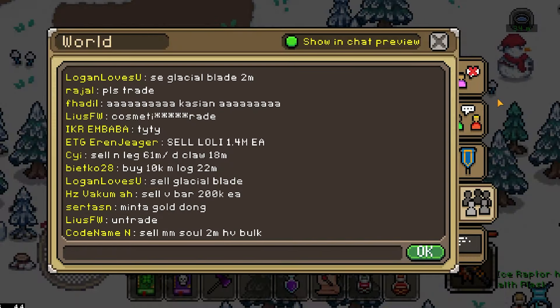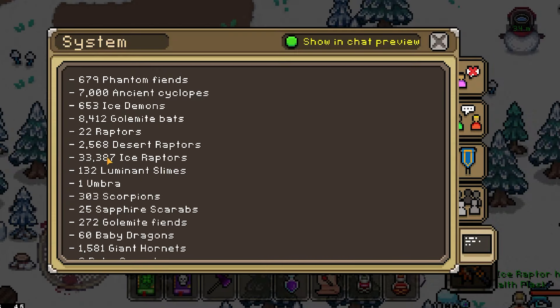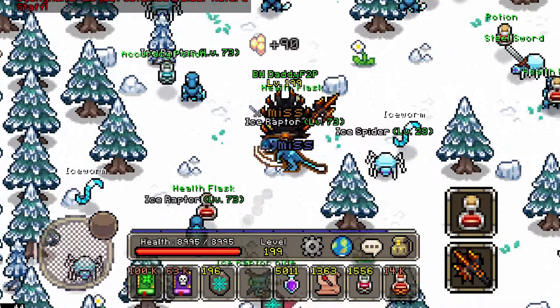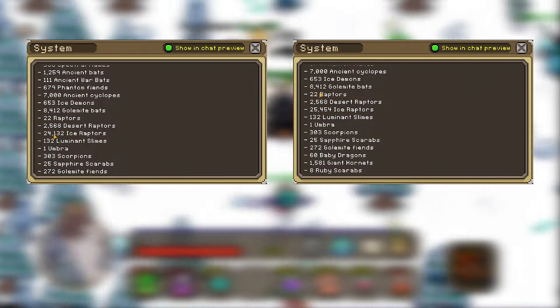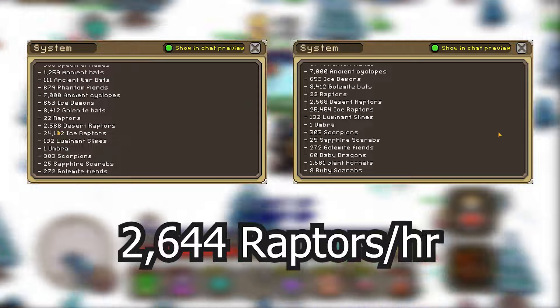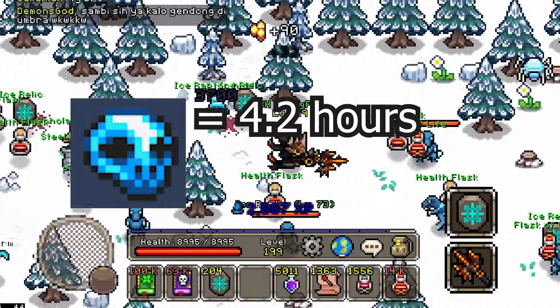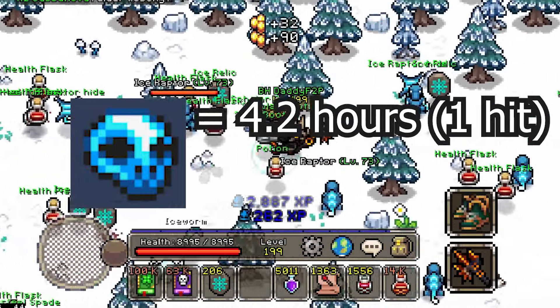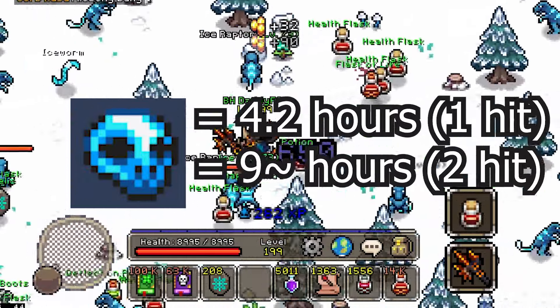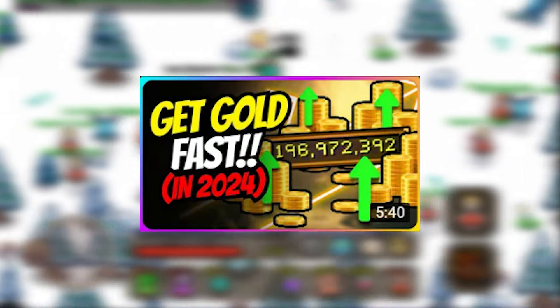Let's actually take a look at how rare a Frozen Skull really is. I now have a kill count of 33,387 Ice Raptors, and I have looted 3 Frozen Skulls in this time. That means a skull drops on average every 11,129 kills. From 30 minutes of farming, I'm able to cull 1,322 of these, which is 2,644 raptors per hour. So on average, I would need over 4 hours to hopefully get 1 skull — and I am killing each raptor in 1 hit. If you needed 2 hits, it will take 9 hours on average to find 1 skull. It is not worth your time farming these Ice Raptors hoping for treasure. You are much better off farming gold the right way.